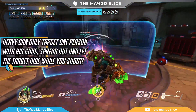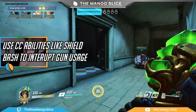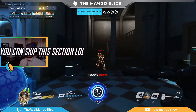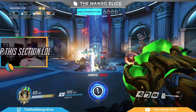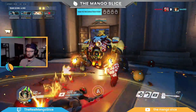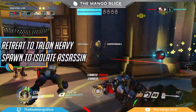Also look to use CC abilities like Shield Bash to interrupt his gun usage. The Heavy can only target one person with his guns, so if he's targeting you, take cover; if he's shooting your ally, you're free to deal damage. When you finish the Heavy, proceed to the art gallery. Fun fact: this section can be skipped entirely by walking straight through the room and out the doors. Once the last teammate exits, the doors shut and you continue normally. However, if you do fight here, you're likely to encounter an assassin along with basic enemies. If you're struggling with the assassin, leave the room back to where the Talon Heavy spawned — this isolates her from the rest of the enemies.